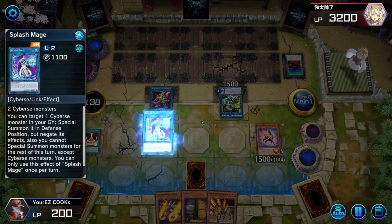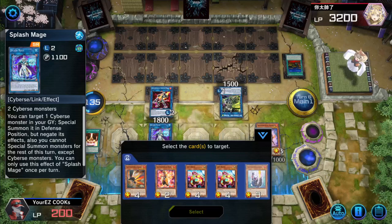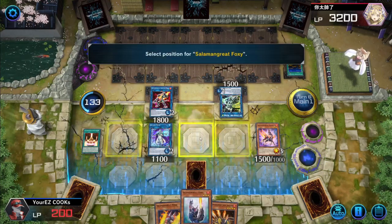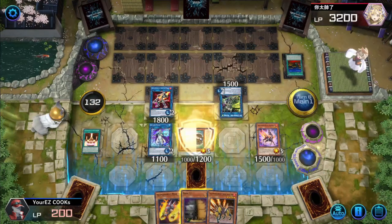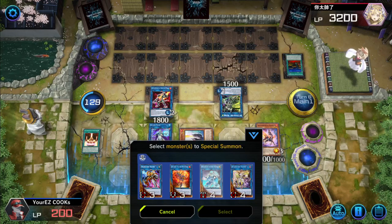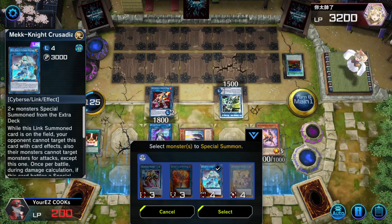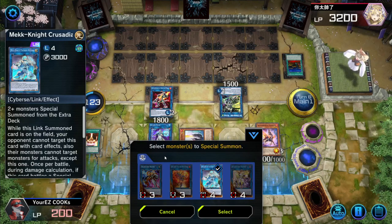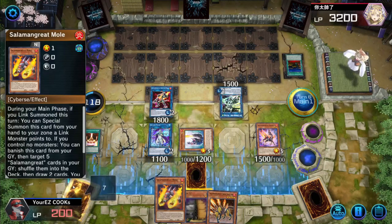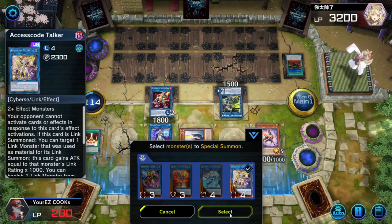Let's activate Splash Mage now, summoning out Foxy. From here we could go into Avirmaxx, or we could go Access Code — we could actually do both if we choose. Yeah, so let's go into Access Code first.